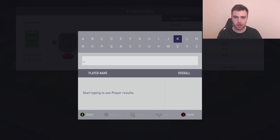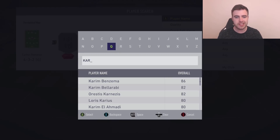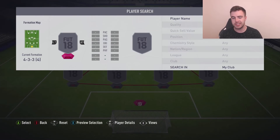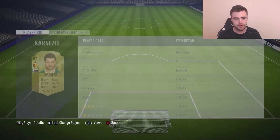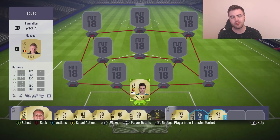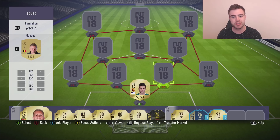We're going to start off with the goalkeeper, and this one is going to be one that I'll be using a lot this year — Orestes Karnesis, the Watford player. This guy is absolutely sick, and you're going to see why I like him so much in a minute. It's mainly because of the links you can get from him.